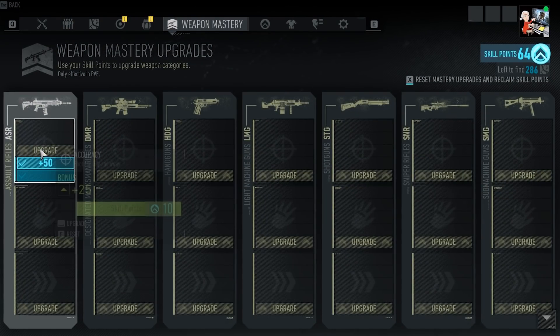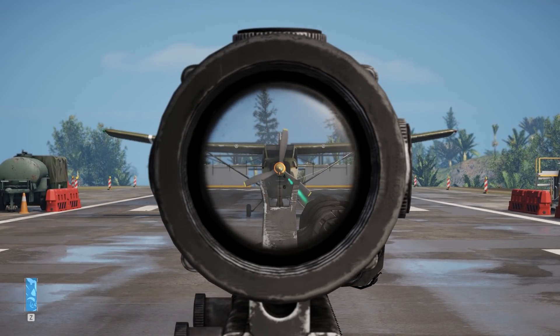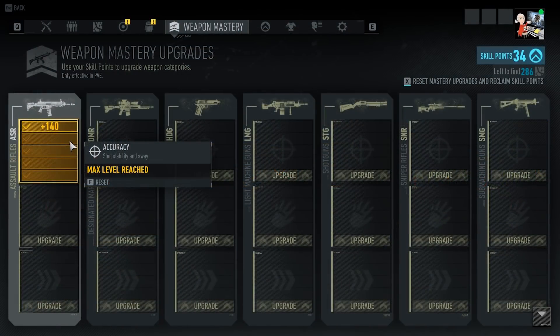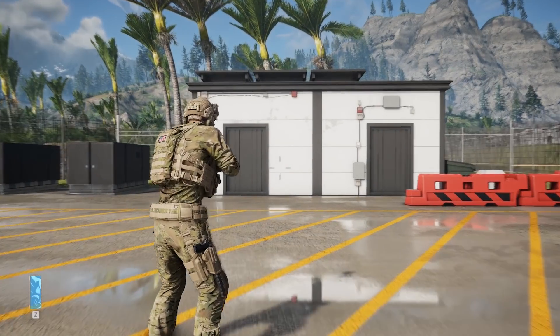When fully upgraded, we don't see a huge difference in the sway of the weapon when aiming down sights — the reticle moves at roughly the same pace. However, stability while shooting is noticeable, as Nomad's horizontal recoil improves tremendously when fully upgraded.